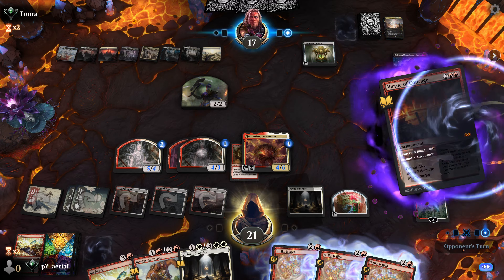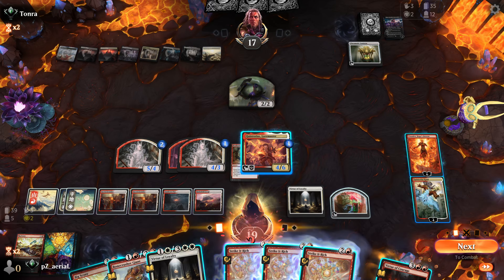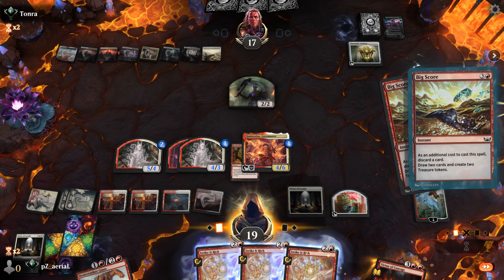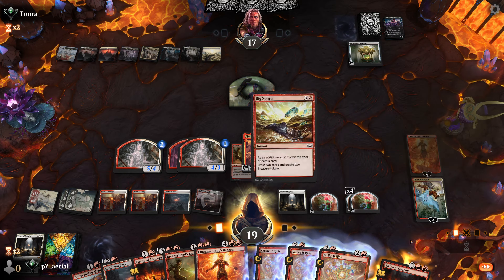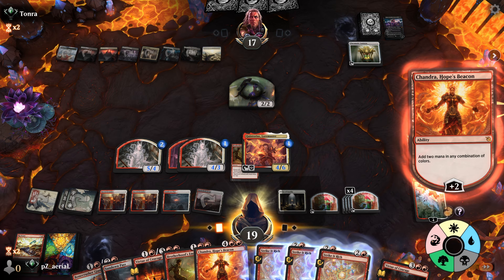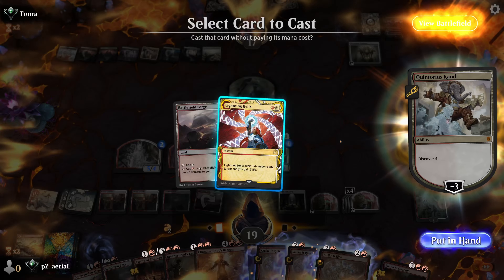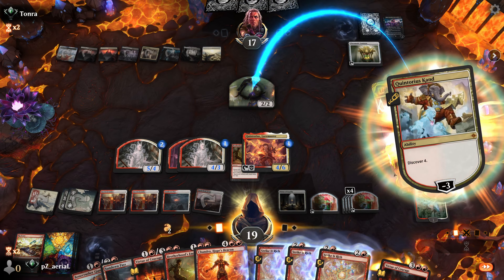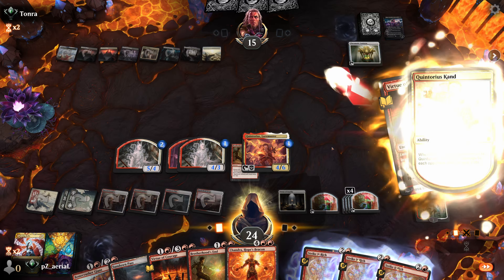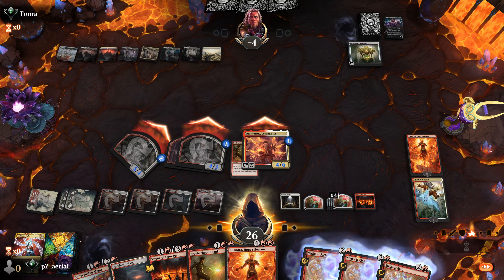Virtue of Courage starts working on Liliana - she's dead. On my turn we shock a foundry and copy Big Score with Chandra for essentially free. We discard Virtue of Loyalty and get a bunch of cards with some damage. We make mana and discover four, hitting Lightning Helix which goes to their creature to maximize damage. Then Virtue of Courage comes down. This could have been done slightly differently but we now have lethal.